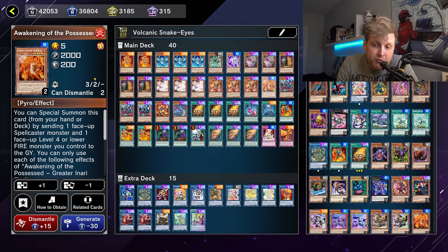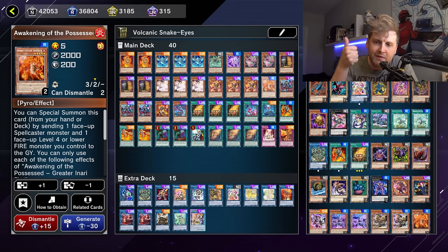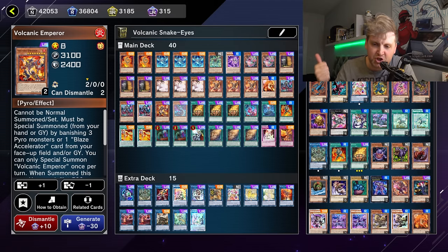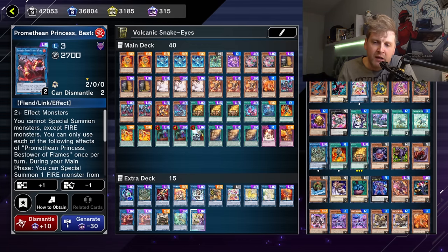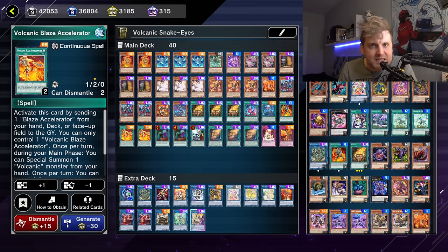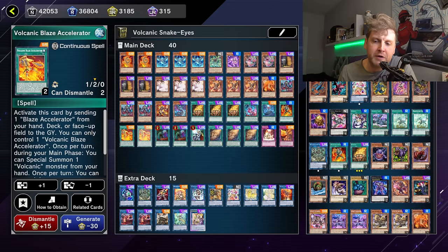The biggest downside is running a couple of bricks — cards you really don't want to draw. Specifically Inari Fire, the high-Level monster (Level 5), is a brick since you want to special summon it from the deck. The trap searcher and Spiritual Fire Art are also awkward to draw. You could go 50 or 60 cards as is popular in the TCG, but in a Maxx C format you want to stay at 40 to maximize your chances of opening anti-Maxx C cards.